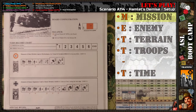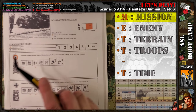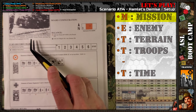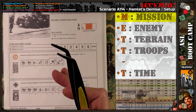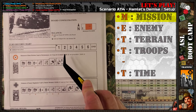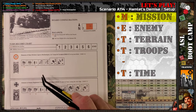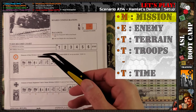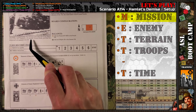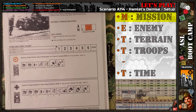Let me put up what METTC stands for. M stands for Mission — and in ASL terms, that's essentially the victory conditions. The Germans win at the end of any player turn if they have amassed greater than or equal to 16 casualty victory points. The game doesn't end at the end of turn six — it ends at the end of any player turn, which can be at the end of a French or German turn. Depending on which turn it ends on, that may not give the French a turn to retaliate and potentially amass 20 victory points.